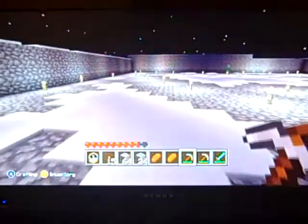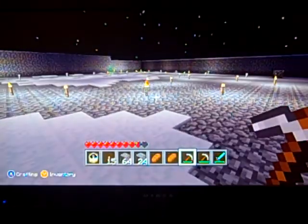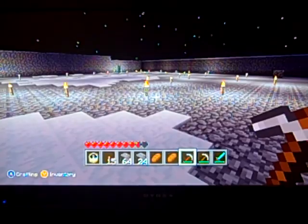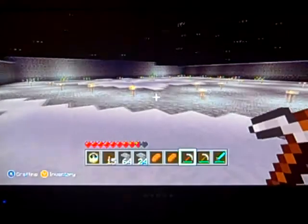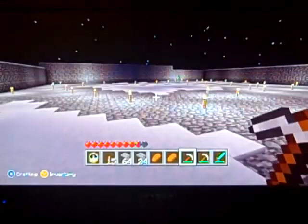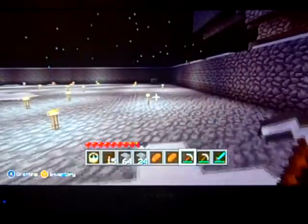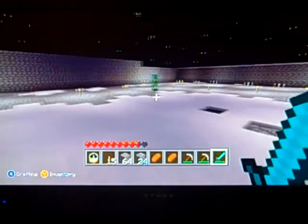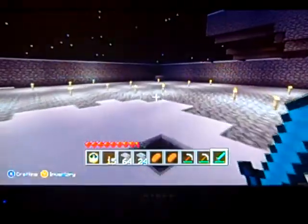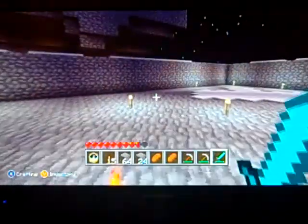Hey guys, and welcome to a Minecraft Xbox 360 Edition tutorial on how to do mob spawners. This is going to show you how to make a huge mob spawner like this, which is a 35 by 35 square. It's going to have canals in it with moving water that doesn't stop, so that way the mobs can't stop in the water and they definitely don't get stuck in the pads or anything. This is a very efficient one.